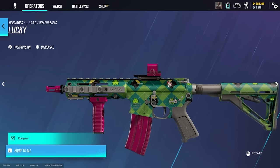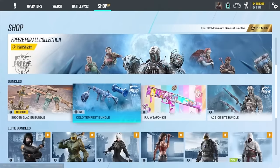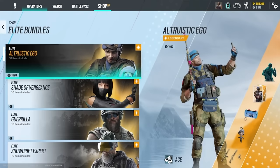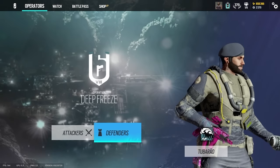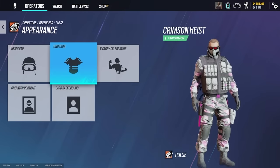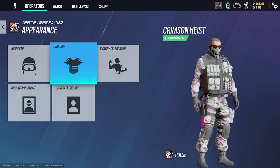Do you own all the elites or are there any that you don't have? I don't think I have many elites — I didn't buy many of them. The reason is I just don't feel like I need an elite, because I have the pink uniform on everything. I usually use a pink uniform and then the dumbest looking headgear.